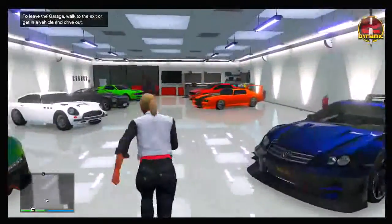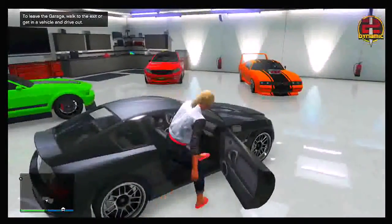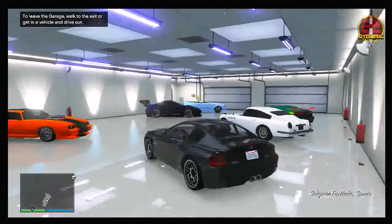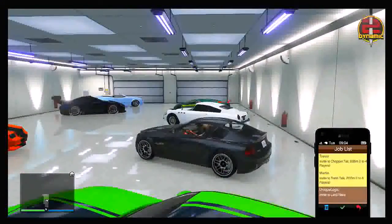Once you're inside your garage, go ahead and get into any vehicle that you want to be replaced by the Adder outside. As you can see, I'm going to be using a Fusilade — this car is basically going to be replaced by the Adder. Once you're in the car, bring up your phone, go to your job list, and select your friend's invite to that Rockstar Created race.